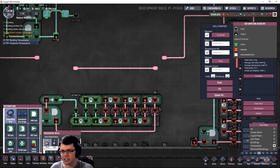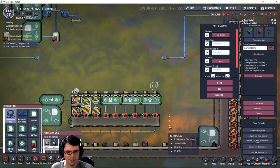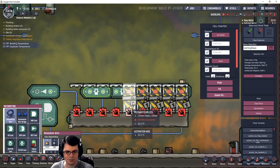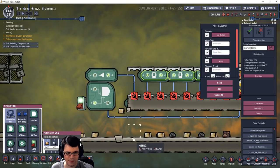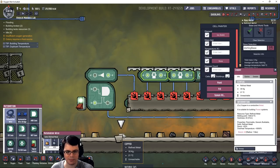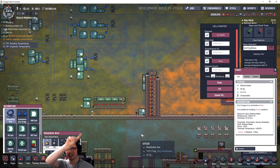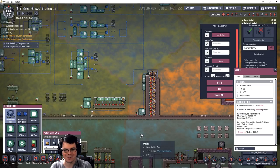Let's run an experiment — I'll deconstruct all of this and drop a bunch of copper ore on it. There we go, it falls in, and all of this material looks like it's moving to the left. Clear all of that out — there we go, 35 kilograms of copper ore successfully moved to the left.